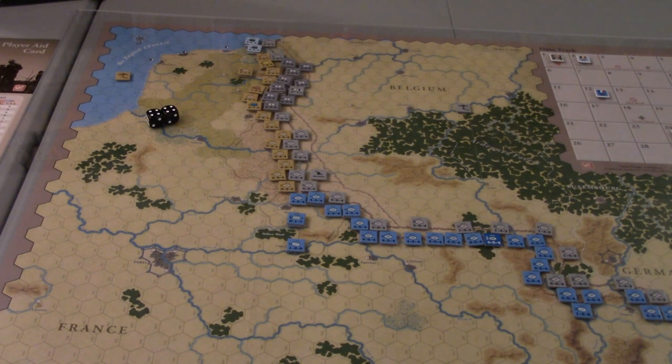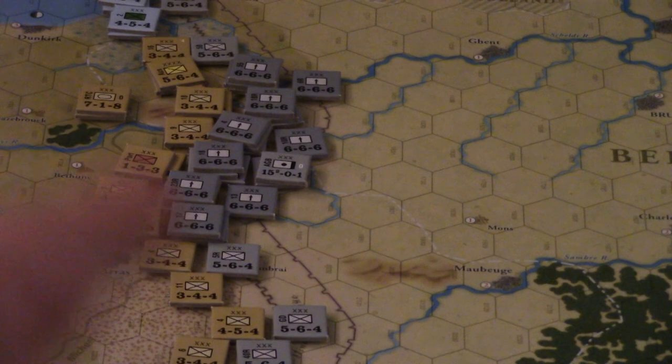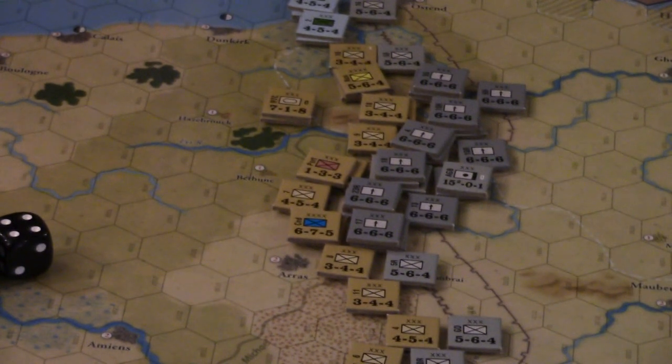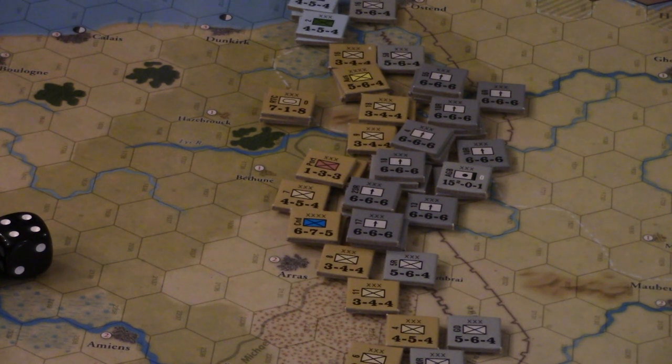The German player turn: initial supply phase - everybody's in good shape. Replacement phase - we have 24 replacement points at the beginning, nothing to add and nothing to use them on. No strategic movement - we're set up where we want to be. We do have our special heavy artillery unit up here to support our major offensive, and this is really where the action is going to be for the first combat phase. German movement - there's nothing to do, we're already set up where we want to be.